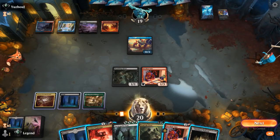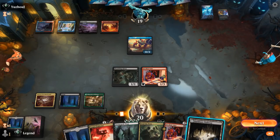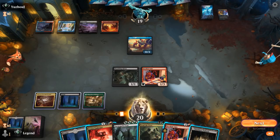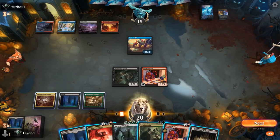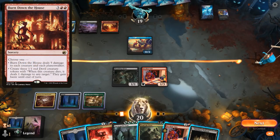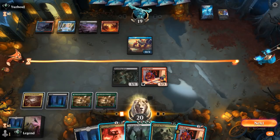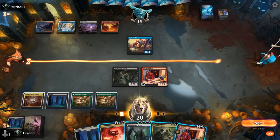Opponent passes with 4 mana. We could play Titan and attack, or play a second Valet so they have two creatures to answer when we combo off. Going for Titan and then Tend the Pests with leftover 1/1s could close out the game, but double Valet risks a Burn Down the House killing both. The safest play is probably Titan now, then potentially combo next turn.